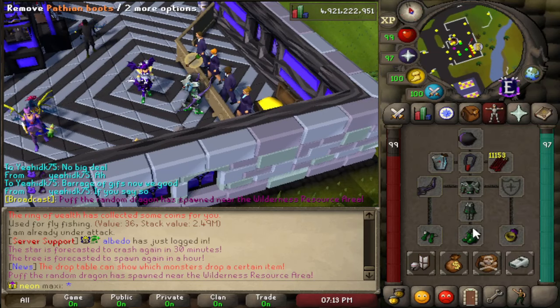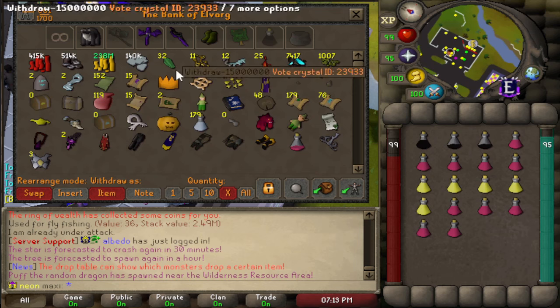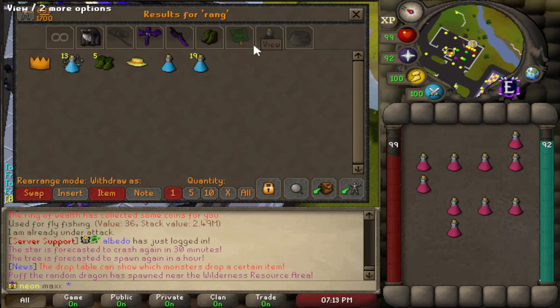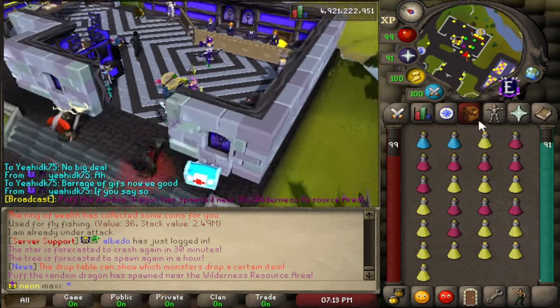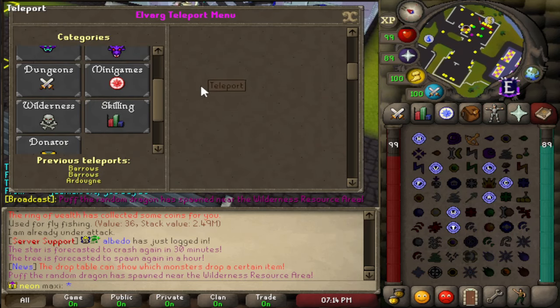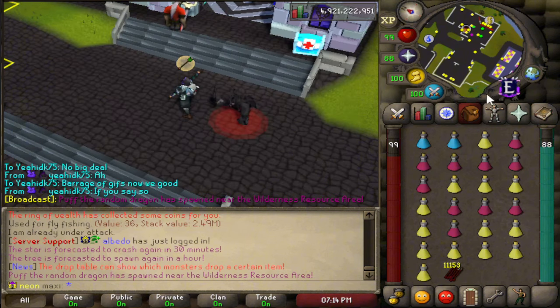A random dragon has spawned — I actually haven't done this yet. My idea was originally a dragon event with a random dragon spawning and a horde mechanic, but it was a bit difficult to work out. Basically how it works: it spawns in a random location, and it's just a random chance any time an NPC is killed — probably only see it once a day. It's near the wilderness resource area. I've got my Wieldy gear so I'm not really risking much — just blood fury, ring of wealth, my arrows. This is my first time actually doing it, so kind of exciting.